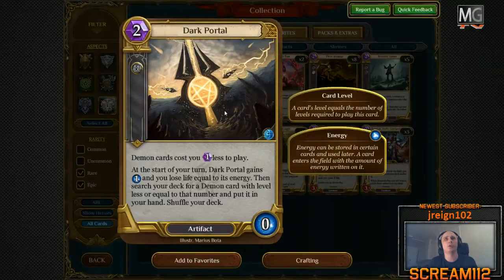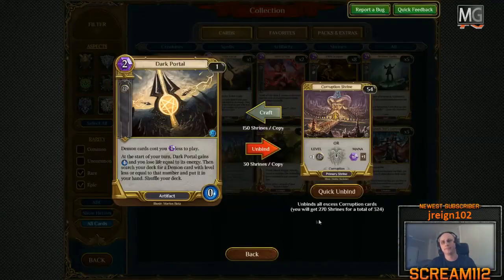I'm going to craft myself one more Dark Portal — I have one, I want one more. So I go to the card I want, I have crafting here at the bottom, and it costs me 150 shrines to craft this. If I have an excess amount of cards, I can unbind them. An epic card gives you 30 shrines per copy. I think the common ones give you 1 shrine. So you unbind the cards you have excess of and you get shrines.